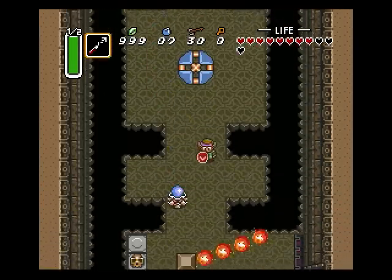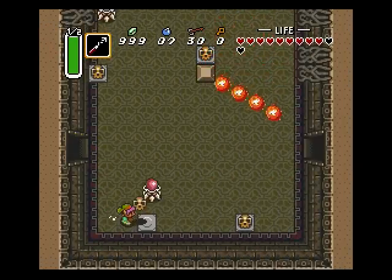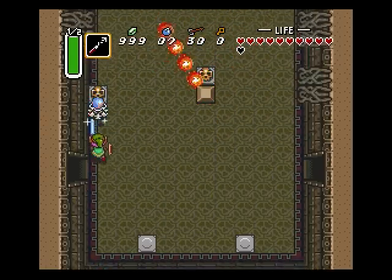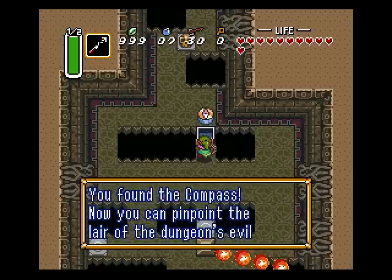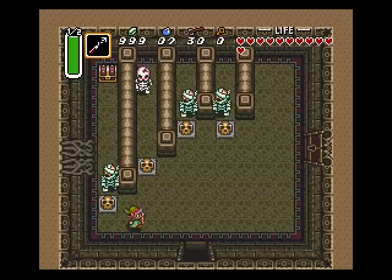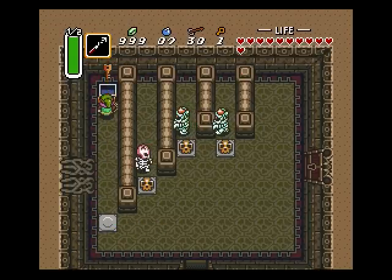These guys get paralyzed with this — good, definitely gonna use that. These guys take a lot of hits. Can't wait to upgrade the sword. The compass made this whole place dangerous. Why did this guy have to be in here? They don't die — well, they do, they just take way more hits.